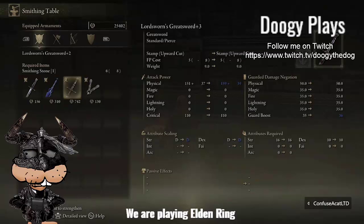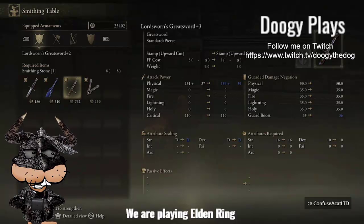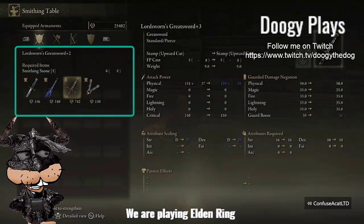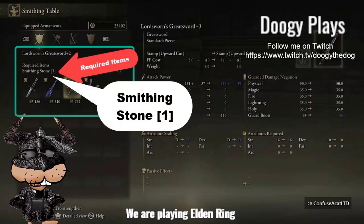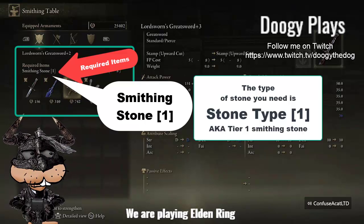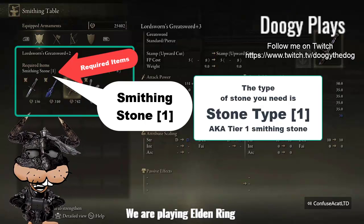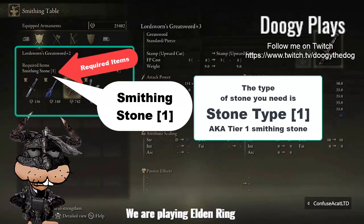If you look on the screen, on the left just above our items — my sword's on the left — it says 'Required Items: Smithing Stone [1].' That means the required item is a smithing stone level one, in brackets. And that means you need that type of stone, a level one type of stone, to upgrade.